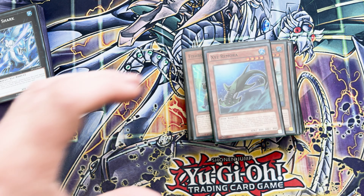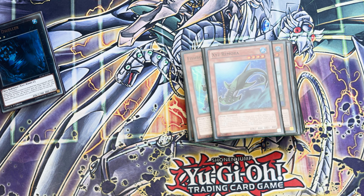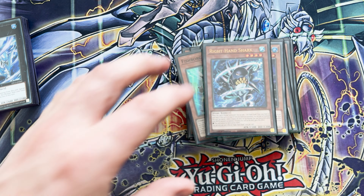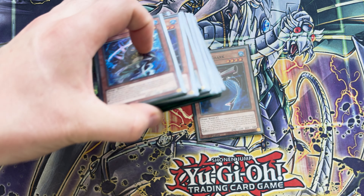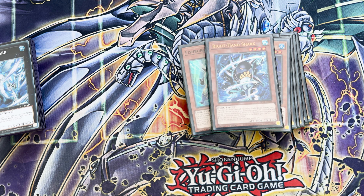Now we're into the one-ofs — these are all the little weird extenders. Remora: great at detaching materials, special summons itself and then special summons back from the graveyard — this card is crazy. It's also an XYZ material as well, so you can add it back to your hand with your Dark Knight Lancer, the Batman. One Leaf Fish: you can foolish burial one fish monster from your deck to the graveyard, and then like a mini Pot of Avarice, shuffle stuff in and draw a card. Right Hand Shark: if it's a material for an XYZ the XYZ monster cannot be destroyed by battle. If things are going poorly you just Buzzsaw Shark, summon Right Hand Shark, make Baguska and pass — Baguska stops your opponent's monster effects on the field by switching them to defense mode and it can't be destroyed by battle.